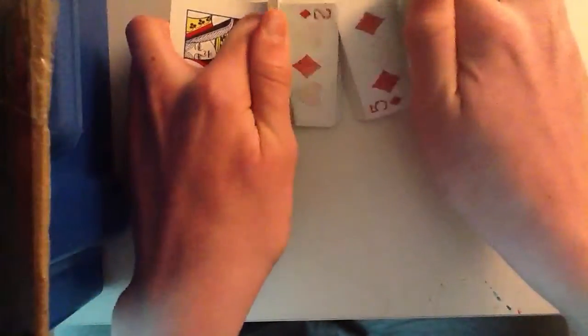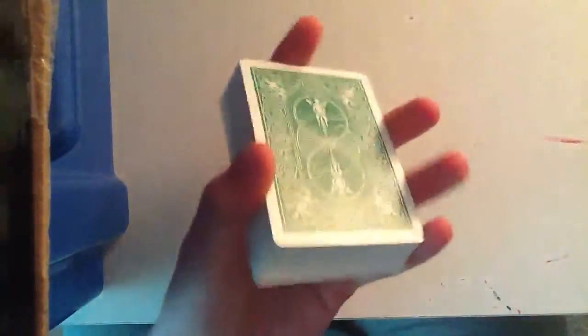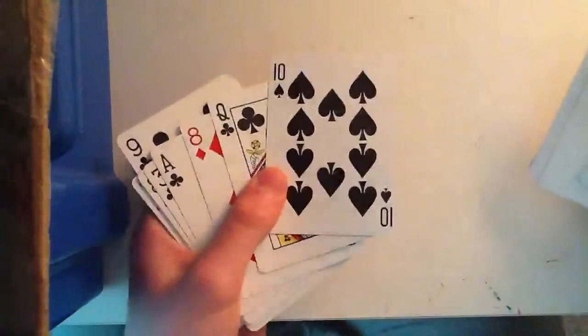What you're going to want is the key card. All you have to do is just remember the back card — so just remember Queen of Clubs. They pick a card, like so — 10 of Spades. Put the 10 of Spades on top; you're just remembering Queen of Clubs. Queen of Clubs has gone right on top of the 10 of Spades. If we just have a look through, there will be the Queen of Clubs right on top of the 10 of Spades.